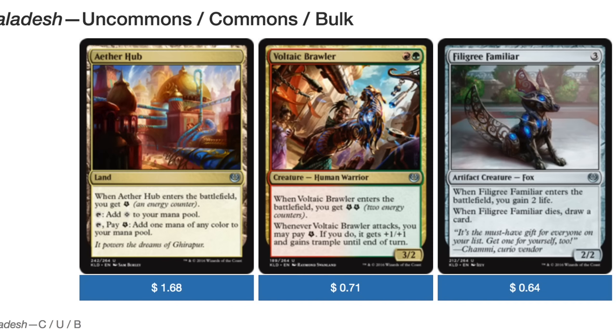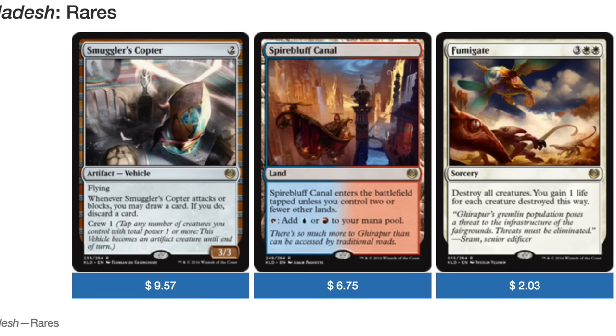For the rares, Smuggler's Copter has been rising drastically in price — it's almost ten dollars right now, at nine dollars and 57 cents.